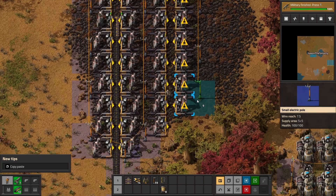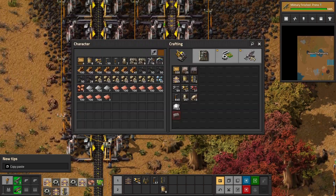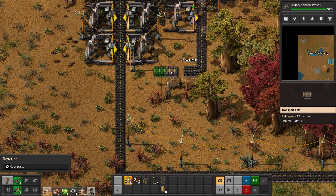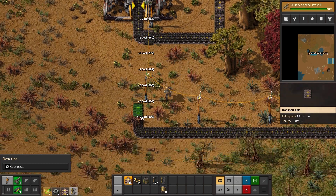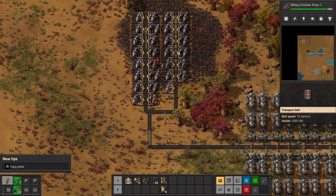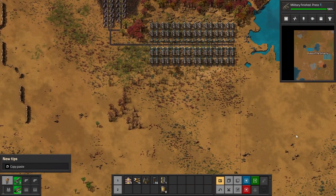Let's fix this up and get some belts and a splitter so we can split this back in. Actually, do we even need a splitter right now? I think I have an idea how to do this. We need to connect these first — there, and then that would feed onto the existing belt. Let's make a redundant connection over here. Now we have a whole other coal mining section, and we're only using 2.7 megawatts.